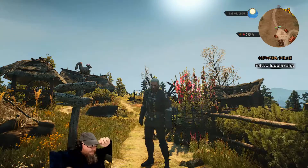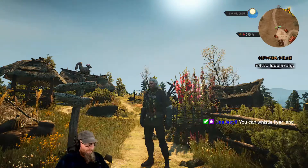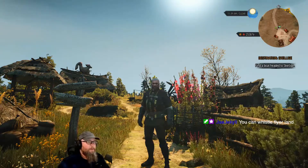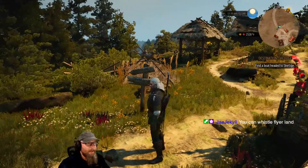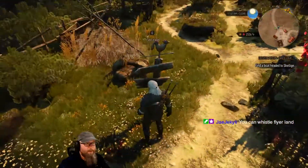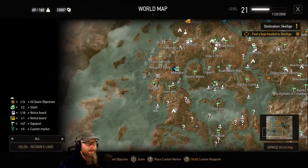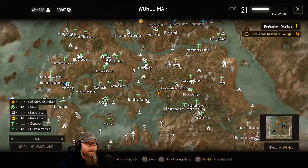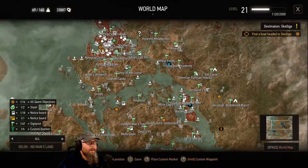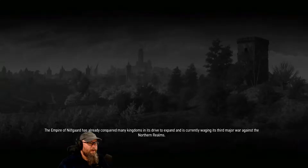All right everybody, time for another episode of Witcher — it is still Witcher Wednesday. We spent the first hour knocking out a few more quests in Velen, we're still not done, but with no further ado we're going to head on to Skellige right now and check that out. We'll be back to Velen for sure, and I've got some business back in White Orchard too. There is just so much content here — it's been wanting me to go to Skellige since level 14 and we're now level 21, so we're good to go. Let's head over to the Novigrad docks.